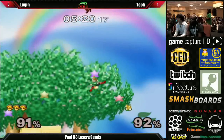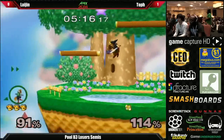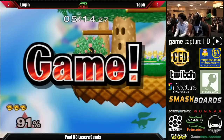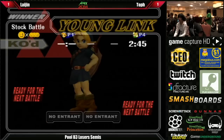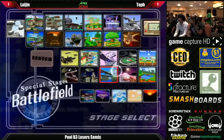It doesn't work quite as well with Young Link, but when Fox is recovering back onto the stage, if he's not going to sweet spot or maybe poke his head over there a little bit, you can do a forward tilt. With Young Link though, you really just want to go for the down smash — it's a much quicker move. But he should go for some kind of aerial in case Fox misses the sweet spot.